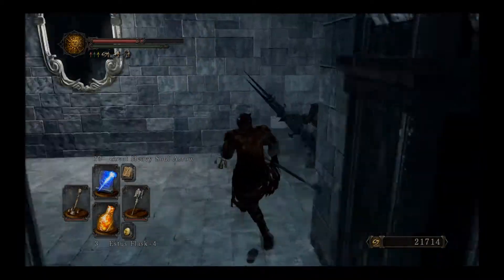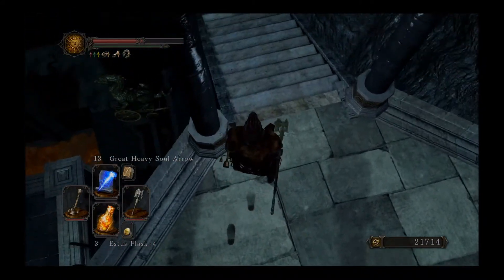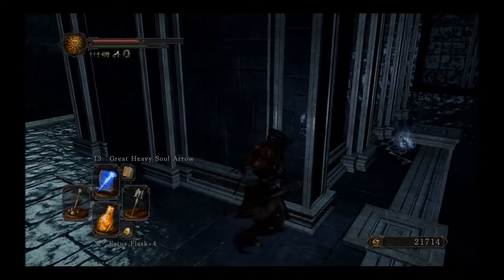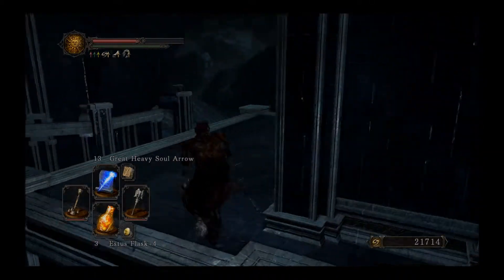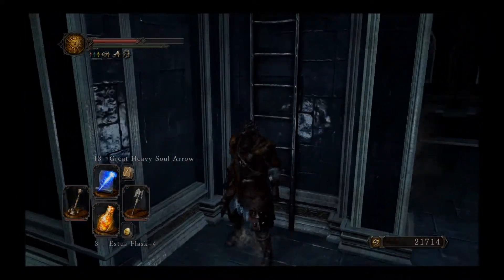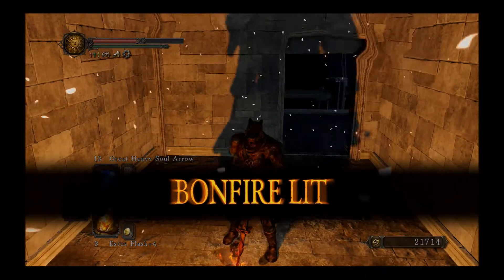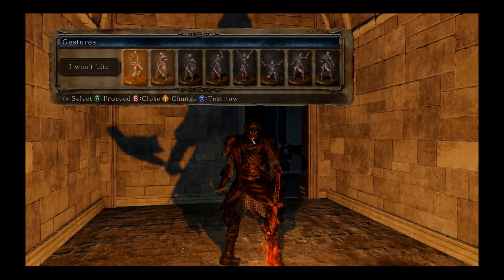There is one more thing we can do here before we end this episode — there is a bonfire and I want to get to that bonfire. Let's see if we can find it. There we go — we'll use the bonfire here and we'll leave this episode here. If you liked the episode, let us know in the comment section below. If you've got any hints and theories about Nashandra, also let us know, and we will see you in the next video. Bye-bye!